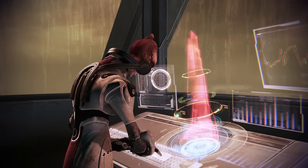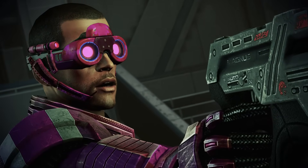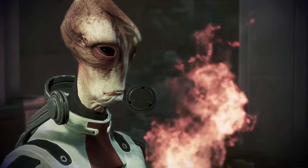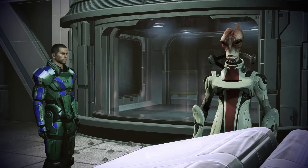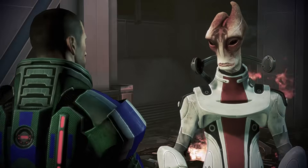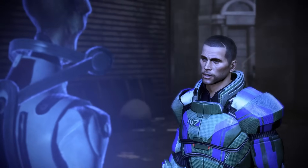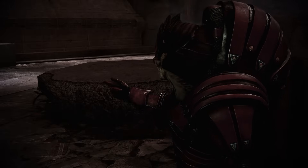Next up is Mordin. He's most likely going to die in your playthrough — he will either die curing the Genophage if you're Paragon, or you'll have to shoot him if you want to sabotage the Genophage, which I really don't recommend unless you're going full Renegade. There is one secret option to save Mordin, but it's pretty obscure: Rex needs to die in Mass Effect 1, and you need to destroy Maelon's data in Mass Effect 2, which causes Eve to die during the Tuchanka mission. If Rex and Eve are both dead, you can convince Mordin to sabotage the Genophage and go work on the Crucible project instead. I love Mordin, but it's not really worth sacrificing Rex and sabotaging the Genophage to save him — there's barely any content with Mordin post-Tuchanka.